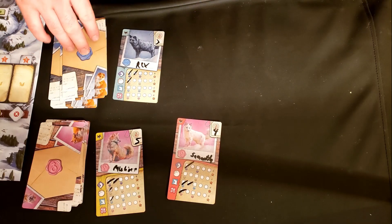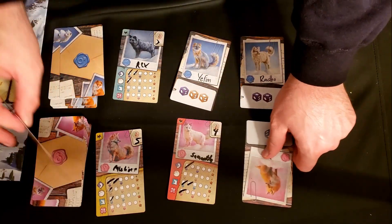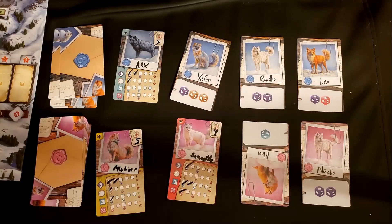You would then draw more pups to make the number of pups for each gender available equal to the number of players plus one. And that is a round of the Fox Experiment.